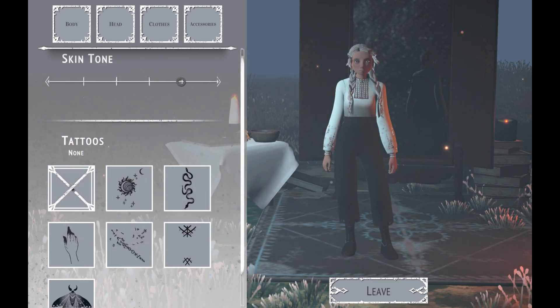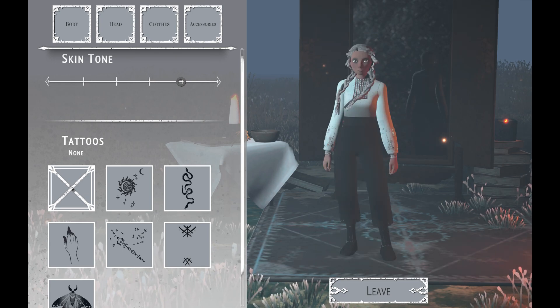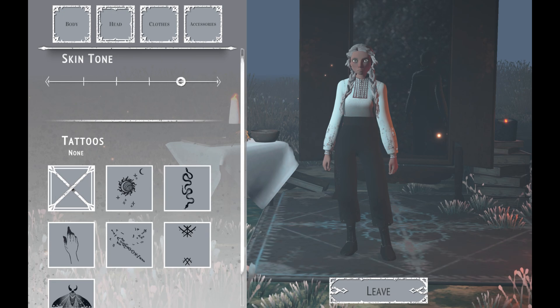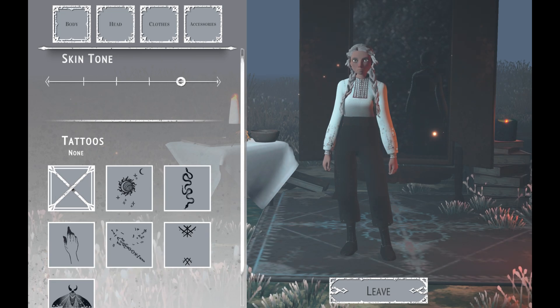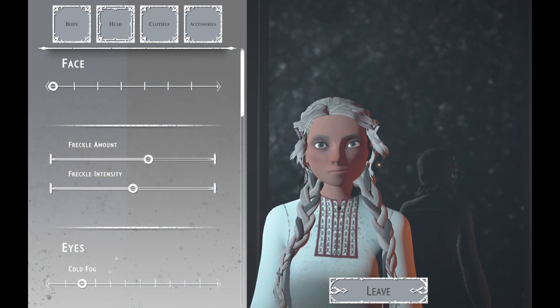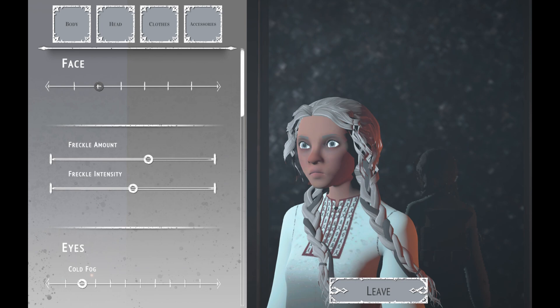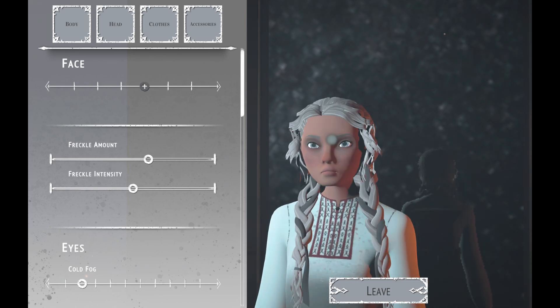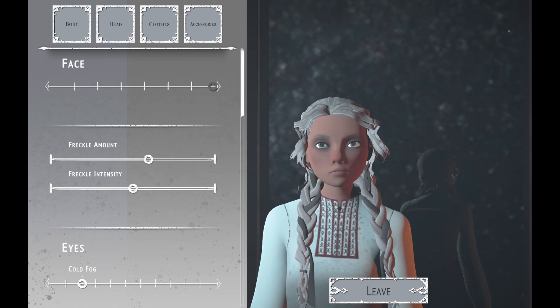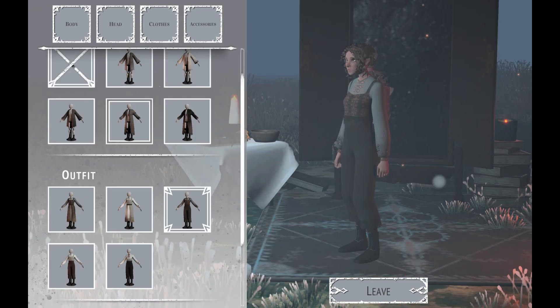The first thing you're able to do in this game is customize Wreka, so you have various options to customize her from her skin tone to her hair. You can add a tattoo, and in terms of face you can choose various face styles. You can also detail her freckle amounts, or if you want her to have freckles at all, her eye color, her eye shape, and the color of the iris.